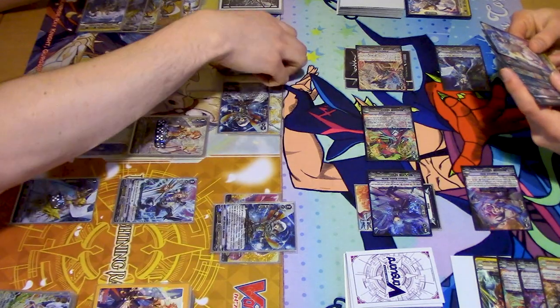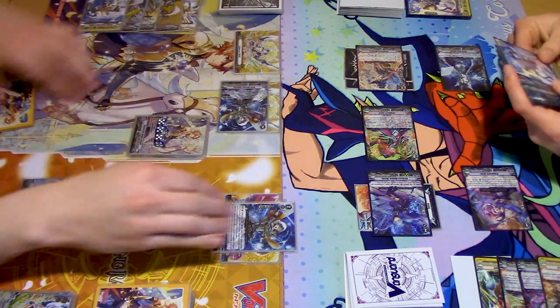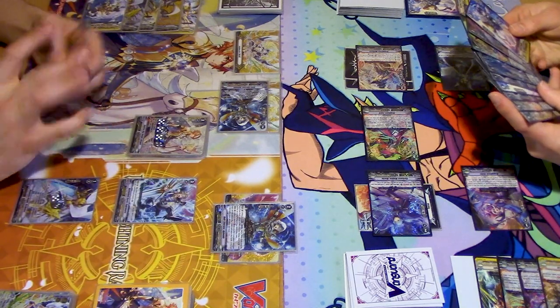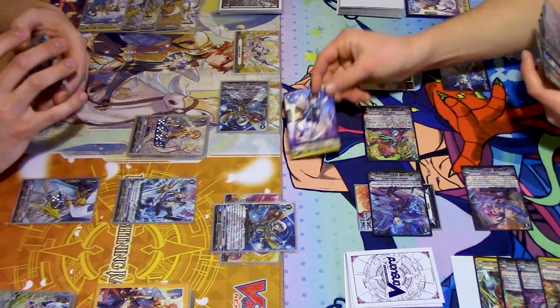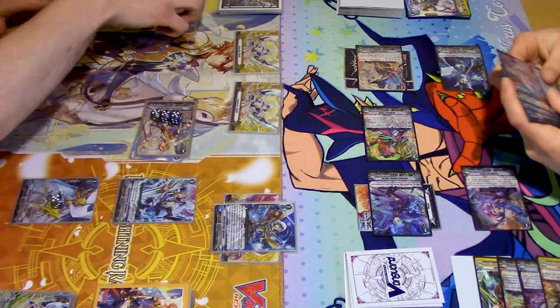Attack and use skill — suck a rearguard into the soul, gets 10k. So this is going to be 24 to Van — 28. Bounces. Attack with Van for 27. On attack, Soul Blast top 5.